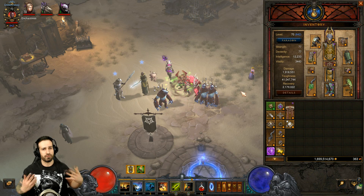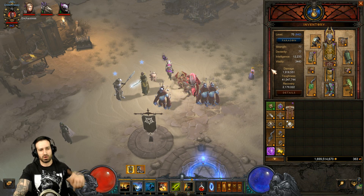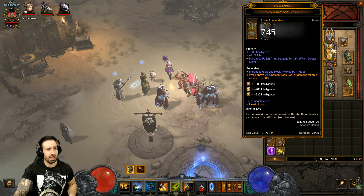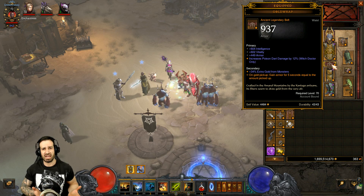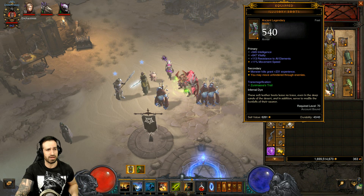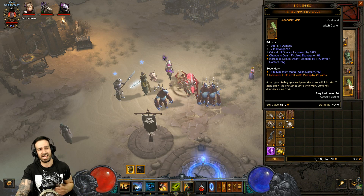The fetishes are going to be doing most of our damage. I'll try to fly through this today — I find I'm usually very lengthy with build videos. If you want a written version, I'll have a D3 Planner link in the description below. For gear: the helm we're using Carnival, for amulet the Hellfire Amulet — Ahavarion Spear of Lycander — for the chest piece, shoulders we're using Pauldrons of the Skeleton King, gloves Tasker and Theo, belt Gold Wrap, braces Lacumba's Ornament, rings Short Man's Finger and Convention of Elements, pants Depth Diggers, Sacred Harvester for the main hand, boots Illusory Boots, and Thing of the Deep for the offhand — a change for the speed farming version. This increases your gold pickup radius by up to 20 yards.